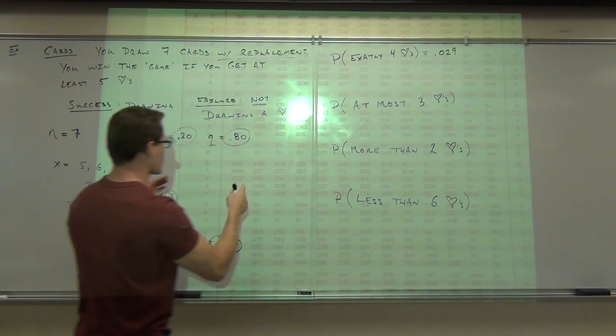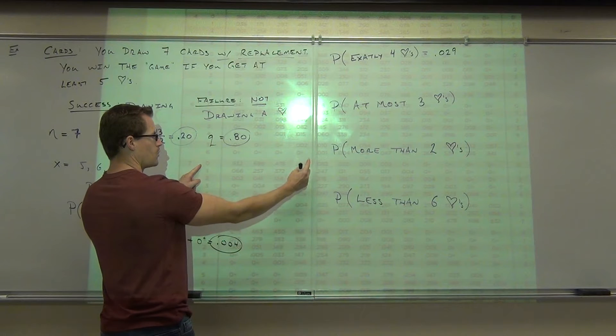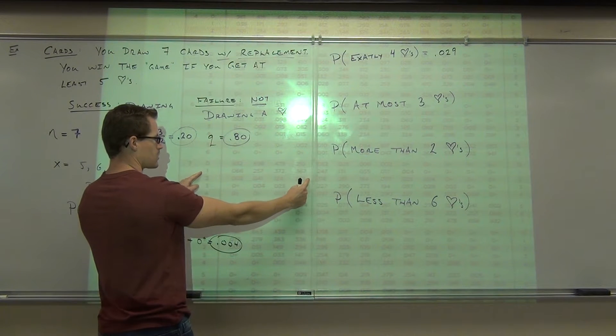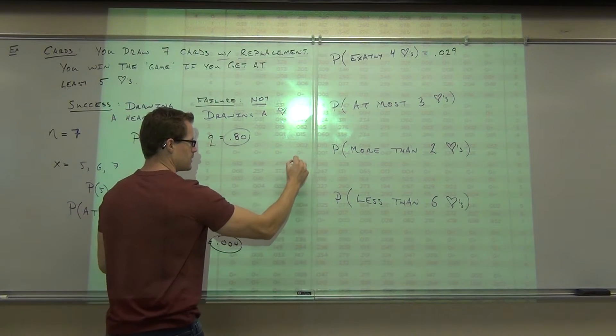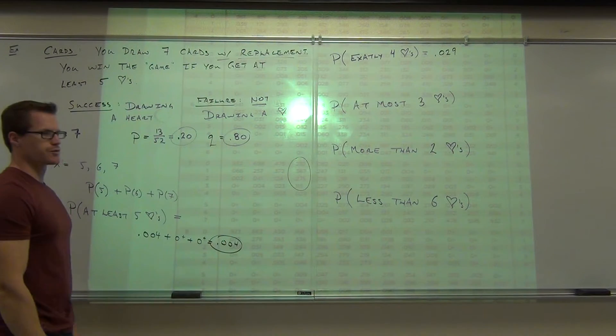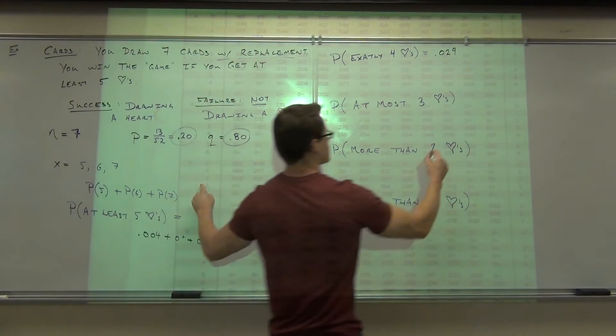At most three. So we go back over to our column. We go: zero hearts works, one heart works, two hearts work, all the way to three. So we're looking at those four numbers right there — zero, one, two, or three inclusive. So we're going to add all those things up.